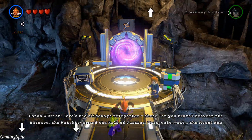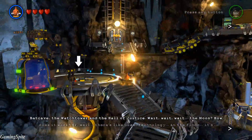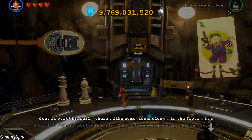Alright, so now that we almost got everything done around this hub area, we're gonna go into a different room. I'm gonna go inside the trophy room and see what characters I can find.